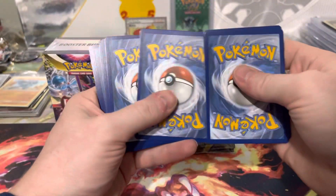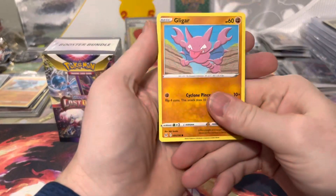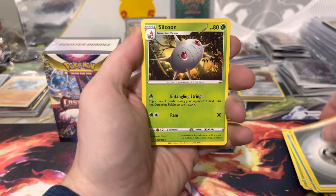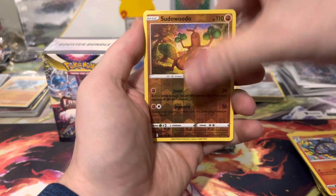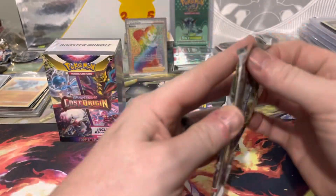Gligar, Fan Thump, Pseudowidu, Snover, Rhyhorn, Energy, Silicone Lady, Lampet, Pseudowidu, and Comfy. Alright, two packs to go.